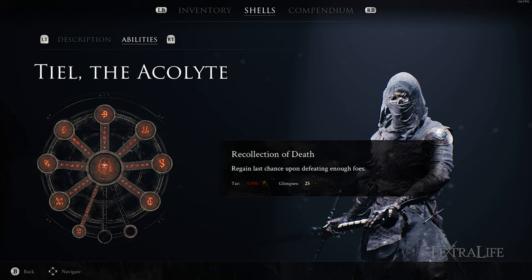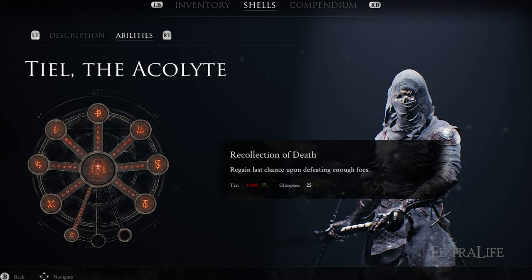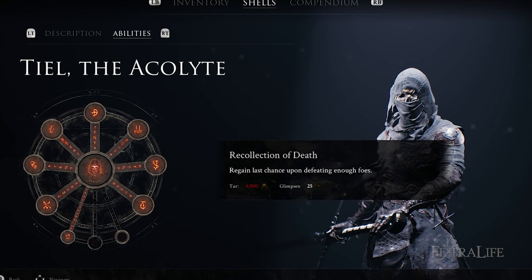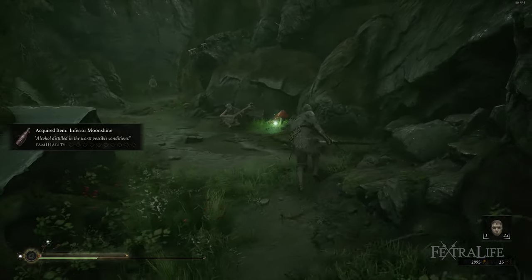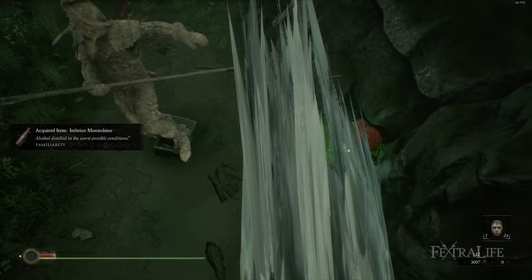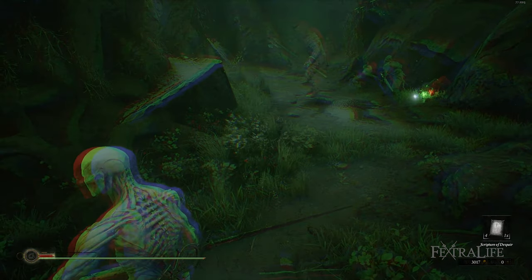Recollection of Death is a great skill to take on any shell, because it allows you to regain last chance if you've lost it, which means you can be knocked out of your shell once more before actually dying. By the time you grab this skill, you likely won't need it as much as you once did, but it still comes in handy because mistakes do get made. Take this one after you've taken all Accretion skills.